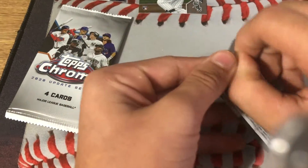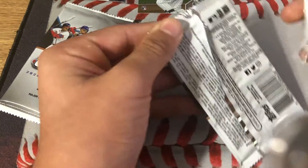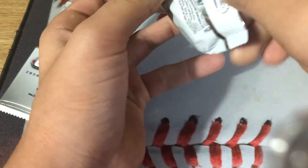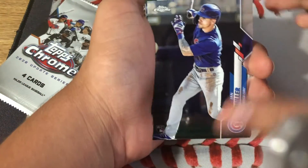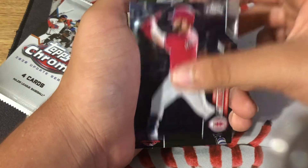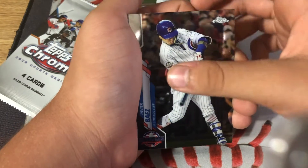As we get into the last two packs, we've gotten some nice cards. Ian Miller on the front, Mike Moustakas, Javier Baez, and Ryan Howard.